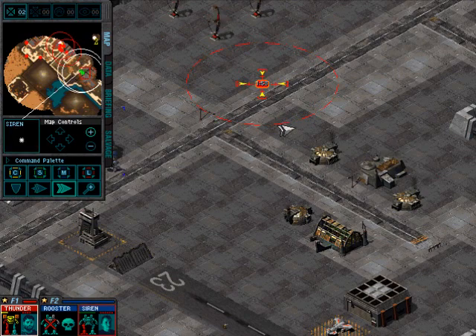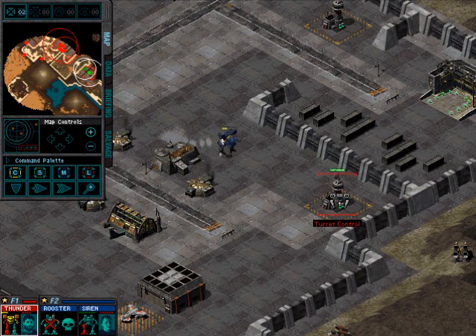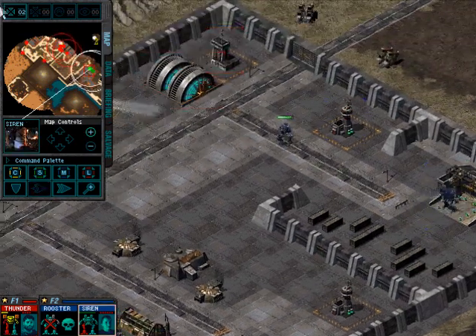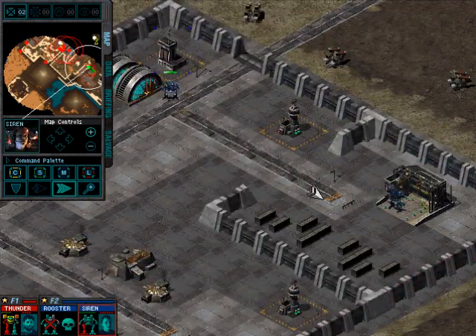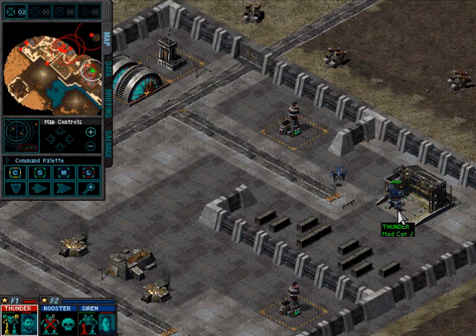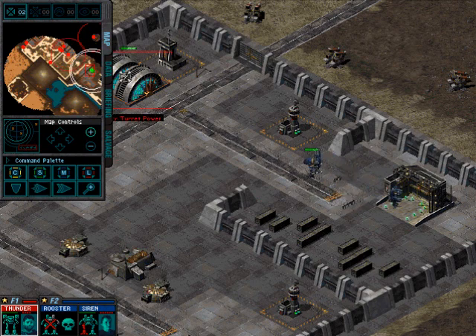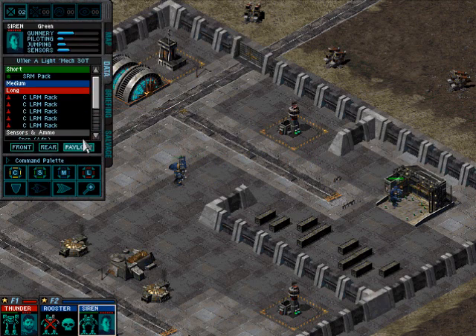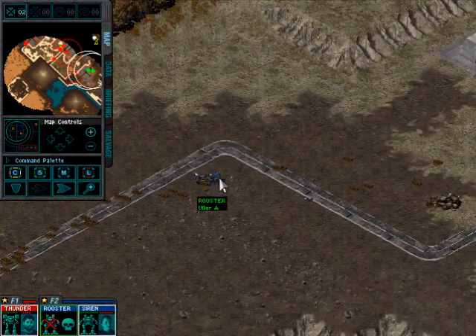Thunder captures the building, then the air bay. Those turrets are going to shoot at us but they shouldn't do any significant damage. Siren captures a building as well. Thunder took quite a bit of damage but his weapons are intact, so that's good news. Repair complete. Siren's still got all her weapons, so we're going to go ahead and continue this mission without Rooster.